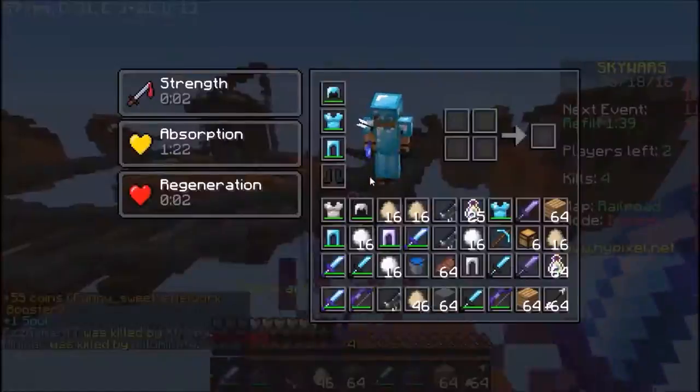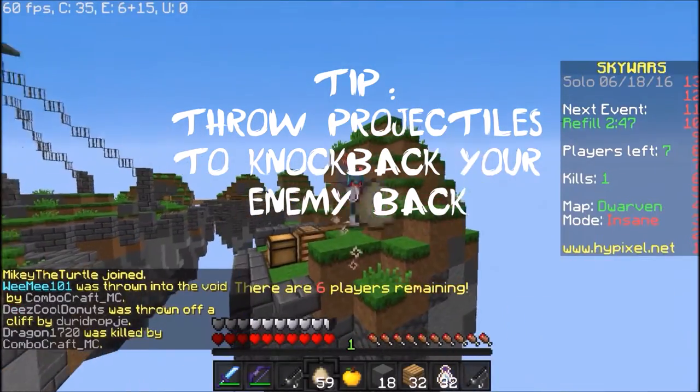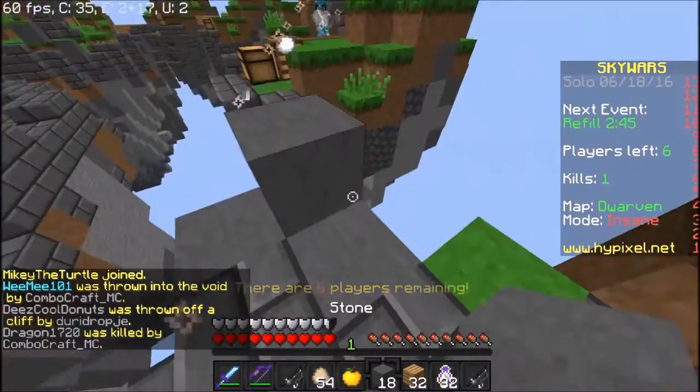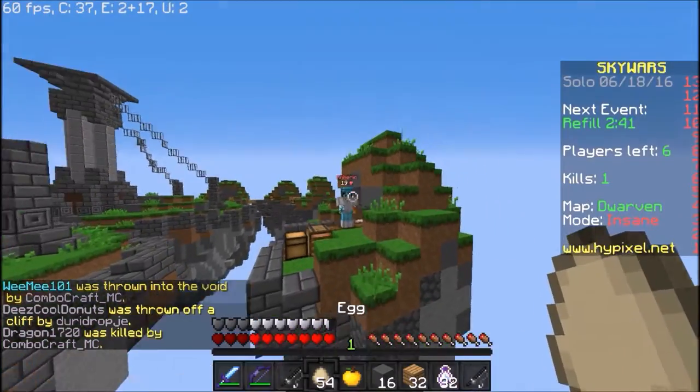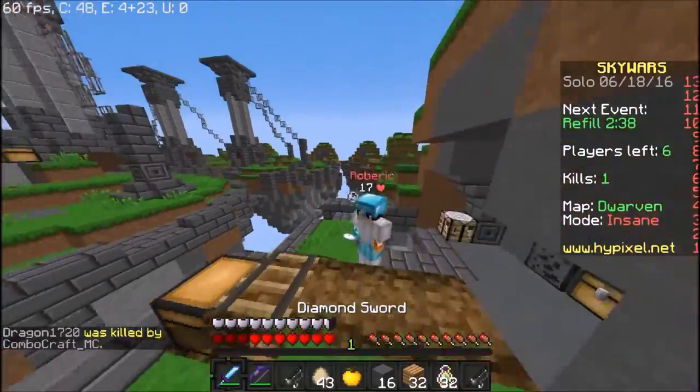Cleanups are really annoying. A third tip is to throw eggs or snowballs at your opponent to knock them back. This doesn't really sound helpful, but it really is, because it will give you time to jump to his island so you can get to safety and he won't knock you off.